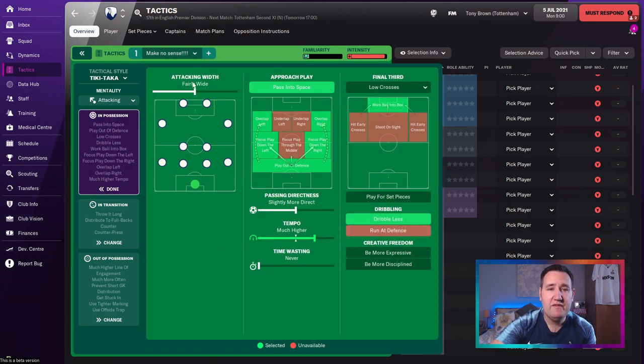In possession: fairly wide, pass into space, play out of defense, focus play down the left, overlap the left. Same on the right — focus play down the right and overlap on the right. Pass directness: slightly more direct. Much higher tempo. Time wasting: never. Low crosses. Work the ball into the box. And dribble less.